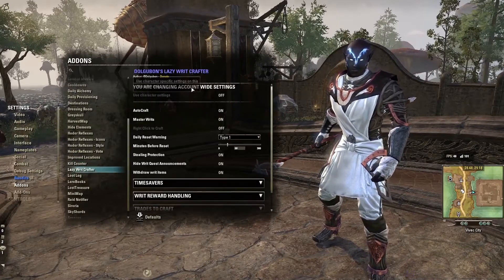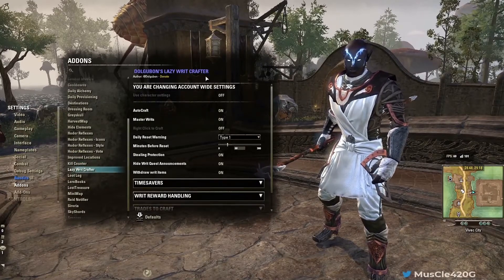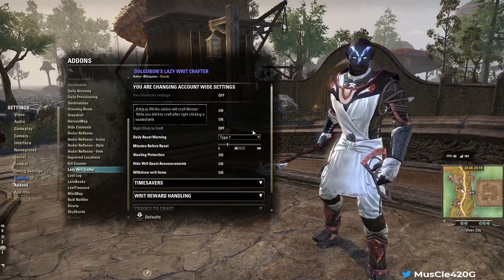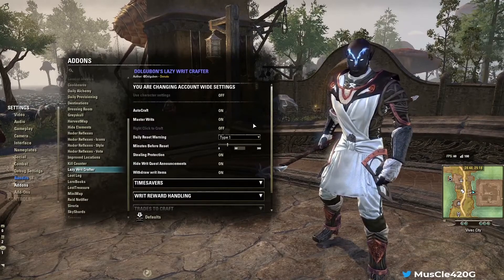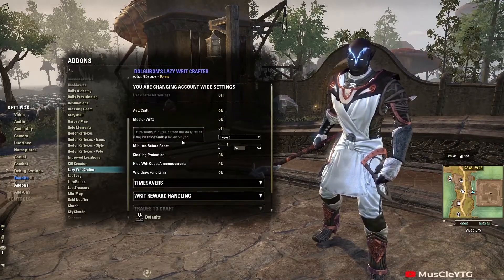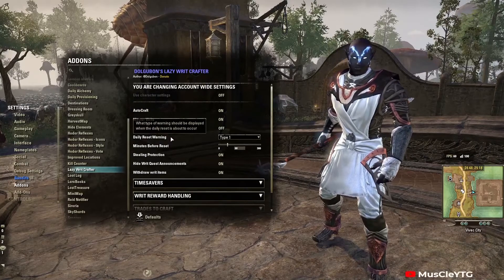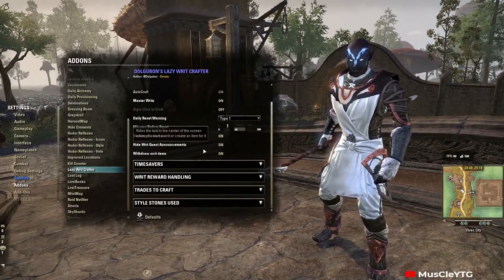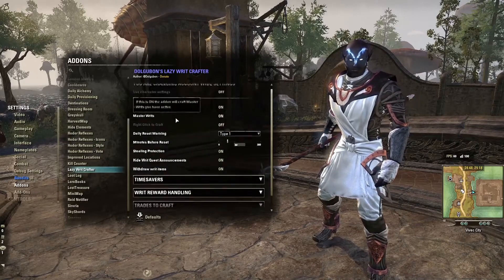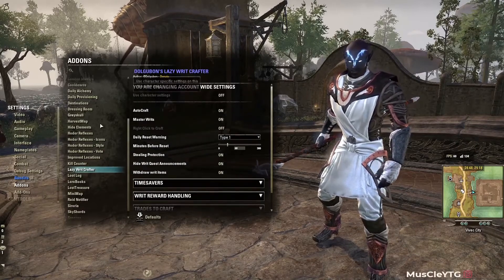Lazy Ric Crafter — you kind of need this add-on if you plan on doing writs, which is a really good way to make gold in ESO. It has a bunch of useful stuff you can mess around with, and if you're coming from console, this is a godsend.